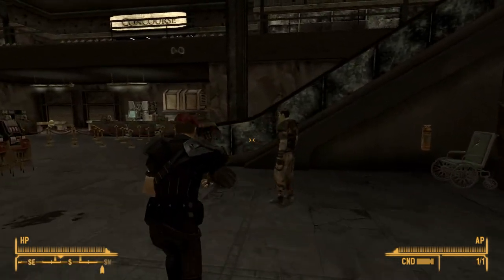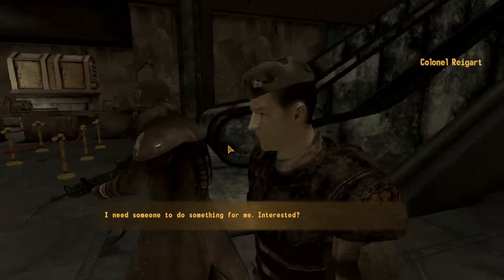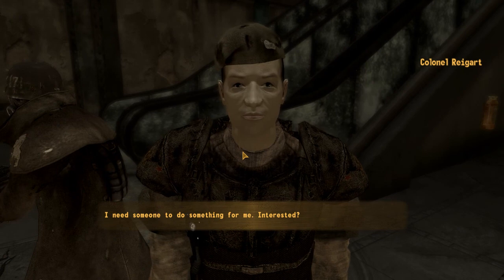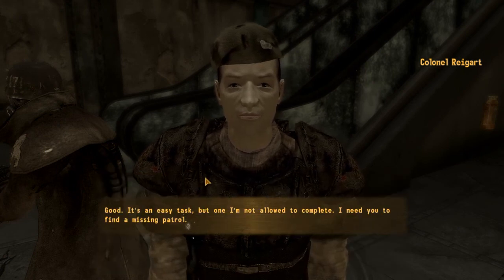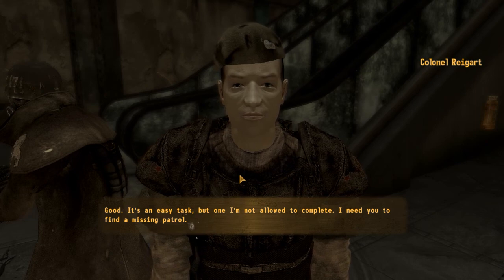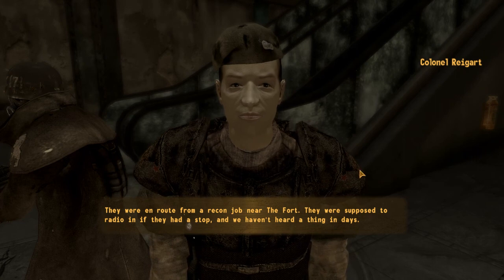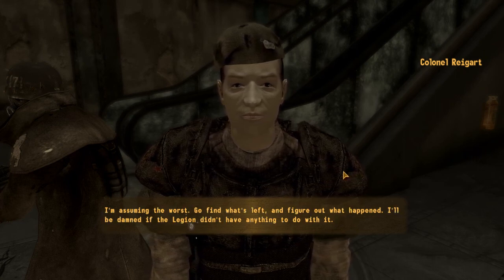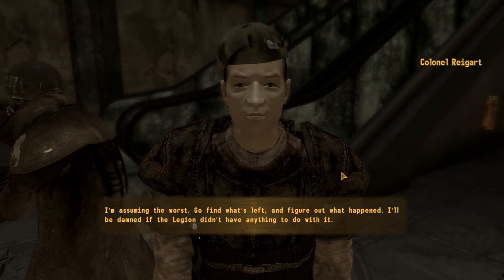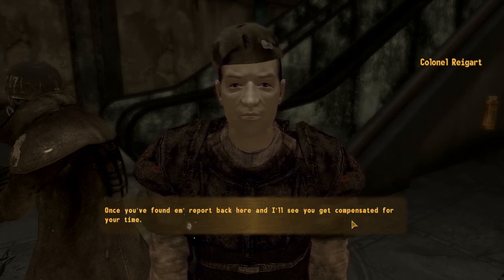The first one is a quest mod called War Never Changes. Let's talk to the colonel and see what's up. He says: 'I need someone to do something for me. Interested?' Sure. 'Good, it's an easy task, but one I'm not allowed to complete. I need you to find a missing patrol. They are en route from a recon job near the fort. They were supposed to radio in if they had to stop, and we haven't heard a thing in days. I'm assuming the worst. Go find what's left and figure out what happened. I'll be damned if the Legion didn't have anything to do with it. Once you've found a report back here, I'll see you get compensated for your time.'